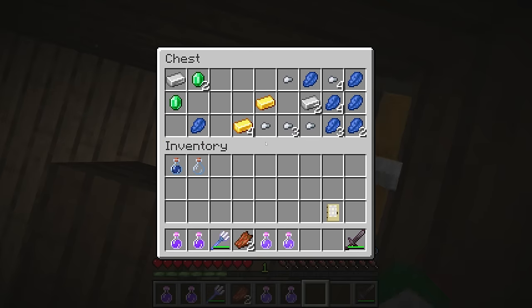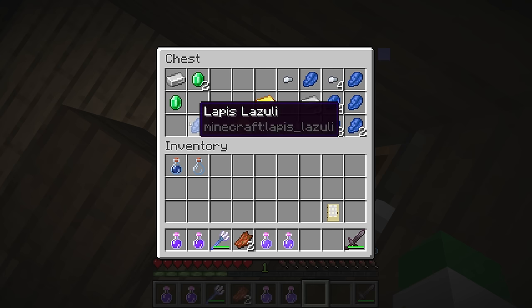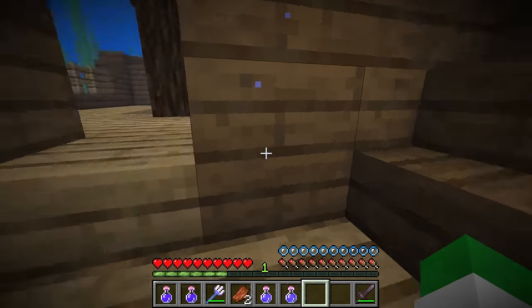Shipwrecks contain up to three chests. The first is the treasure chest, which can have different materials - lapis, gold, iron ingots, emeralds - and there's also a rare chance of diamonds.